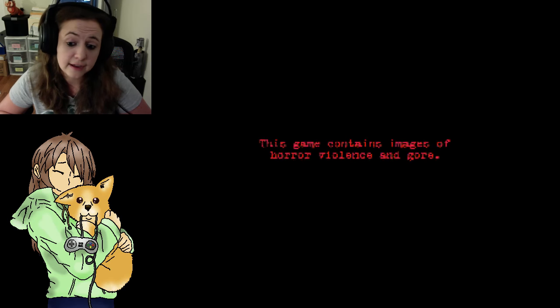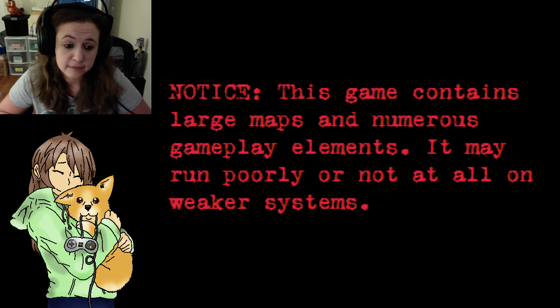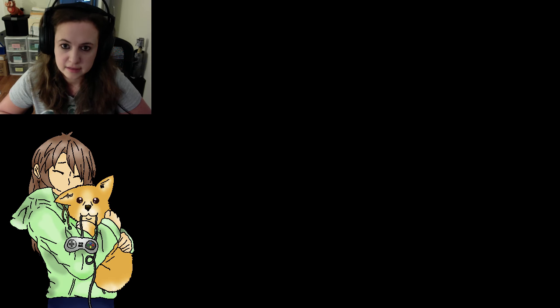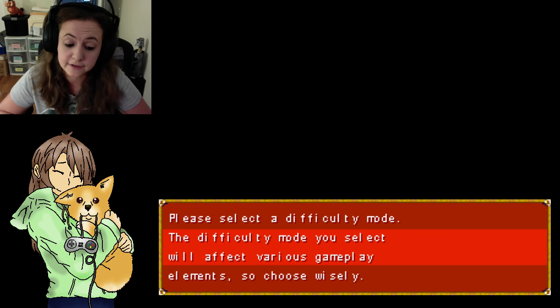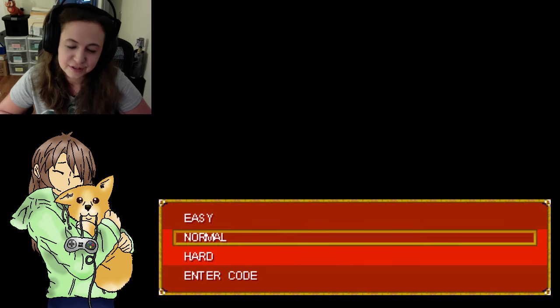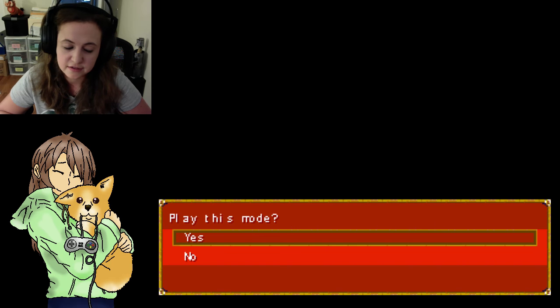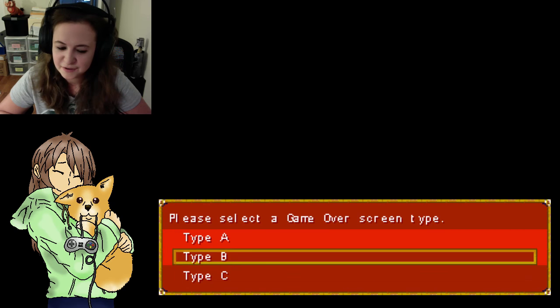This game contains images of horror, violence, and gore. Good, glad to know. There's also a notice: this game contains large maps and numerous gameplay elements — it may run poorly or not at all on weaker systems. Hopefully my system is not weak, it is brand new. Please select the difficulty mode — the difficulty mode you select will affect various gameplay elements, so choose wisely. We'll do normal — a standard game for average players. Average monsters, it says. So there are monsters. Play this mode. Yes. Select the game over screen type — I'll go with B, why not?